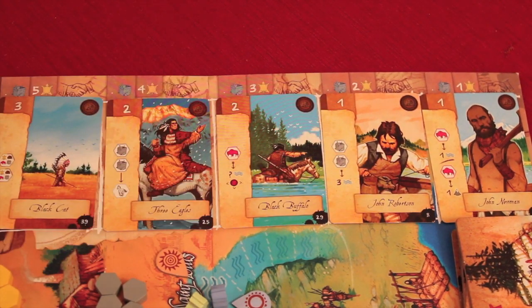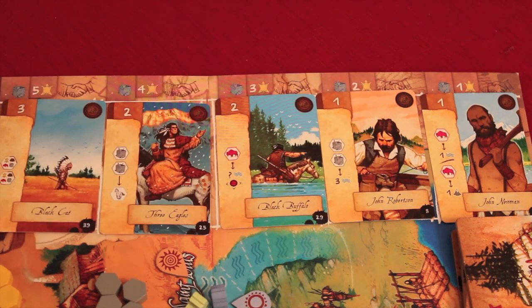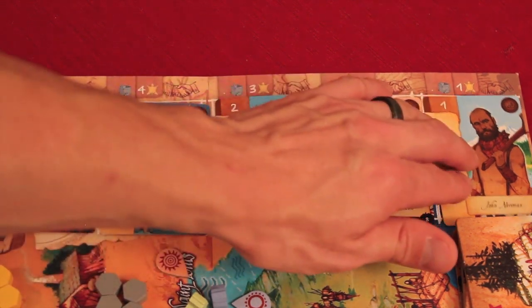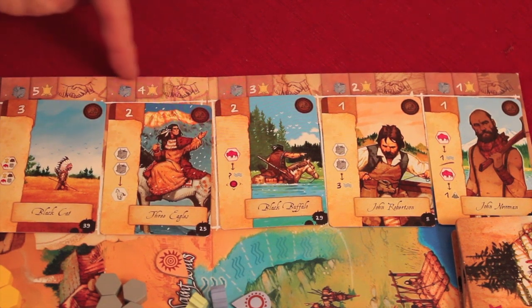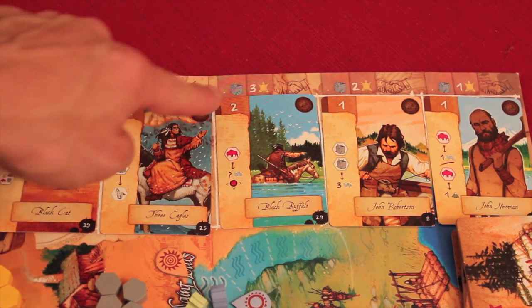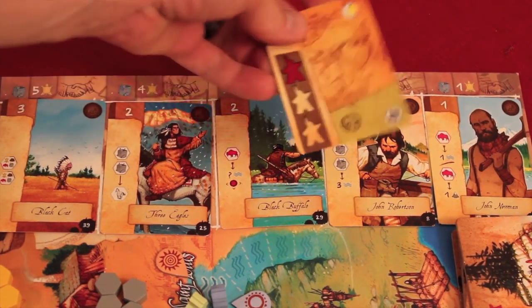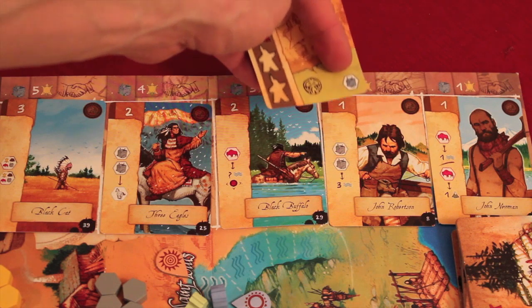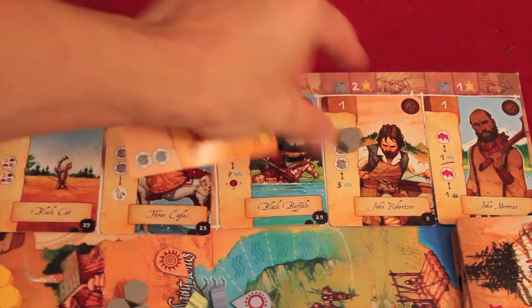For example, if you owned this character, you could trade in two equipment to move three spaces on the water, or two equipment to get a horse to help you move on the mountains, or use food to move on the water or the mountains. These guys do all sorts of different things that help you build your engine. To buy these cards it shows you the cost — one equipment and one fur, or two equipment and four fur. The fur cost gets less as these slide down and get bought up, and the amount of equipment is always shown by the strength number on the card.